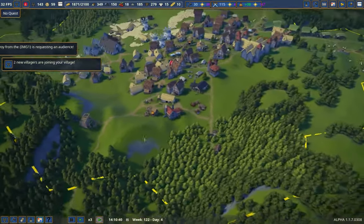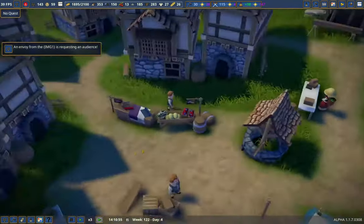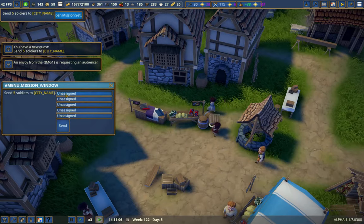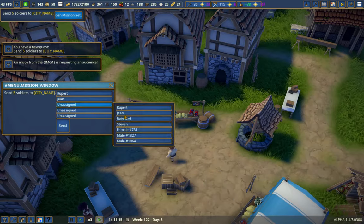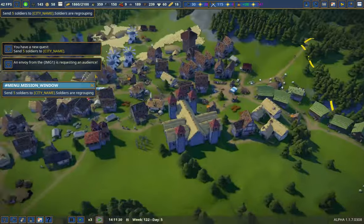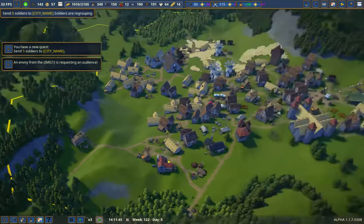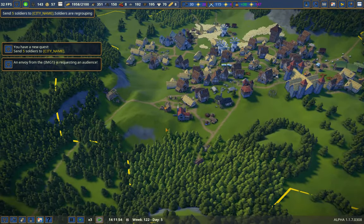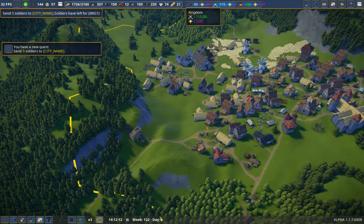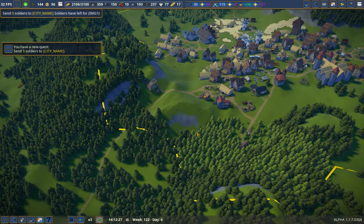I want to do the keep up here. Another envoy — are you kidding me? Next episode we'll build a big keep here. Hopefully get enough splendor to unlock a bunch of stuff in my kingdom levels. But that's going to have to do it for this episode — thank you for watching, and I will see you next time.